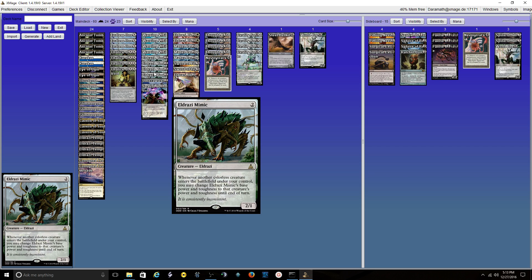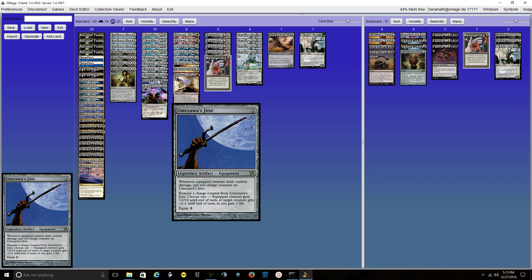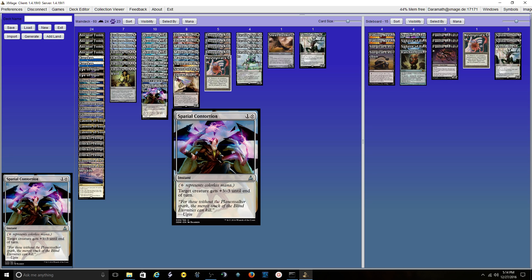4 Mimics — this guy is just the aggro. 1 Umezawa's Jitte, and 1 Spatial Contortion. Spatial Contortion is for things such as Thalia, Guardian of Thraben, a flipped Delver, Snapcaster Mage — I've killed with this. It hits Death and Taxes a lot. Sometimes it'll hit other decks because they'll have a 2/2 or 2/3 or whatever, and you can get those off the board pretty easily.